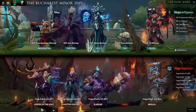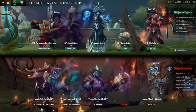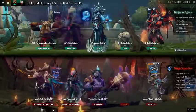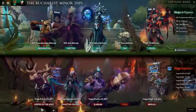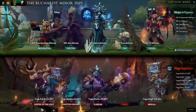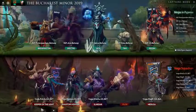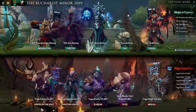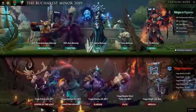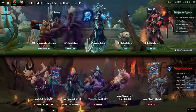In 7.20, Medusa can now go the four Wraith Band plus Treads build — she can get online and be a threat to push towers a lot earlier. Vega are looking for mid-game aggression even with this Medusa pick. If you secure these early Roshans with the Slardar-PA picks, expect to see rapid pushing coming out from Vega, and that's where NiP are going to be forced to respond.